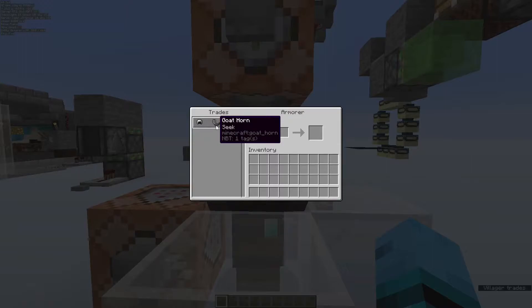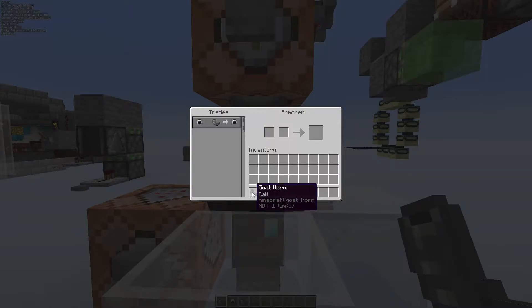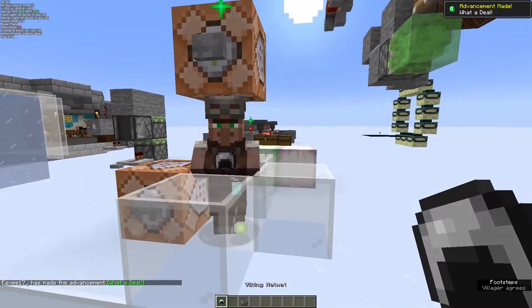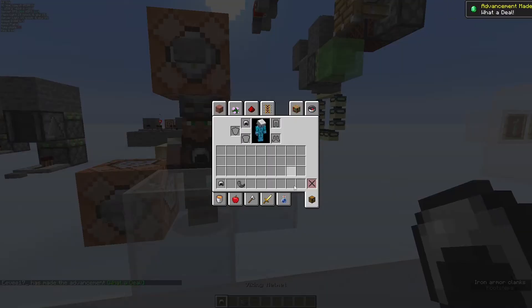I was thinking that's kind of what vikings did. It won't work with something like 'call' — it'll only work with 'seek' to get the viking effect. It's kind of good. Yeah, it's pretty good — it just gives you attack damage.